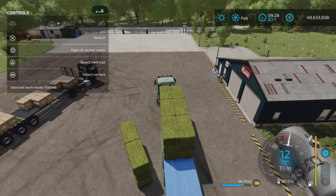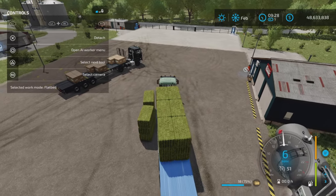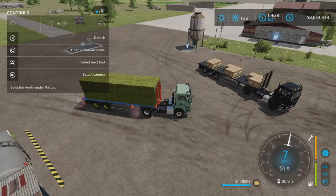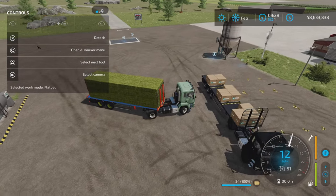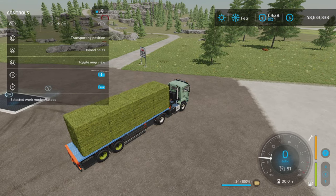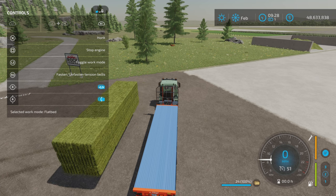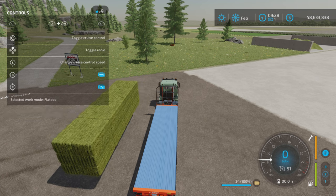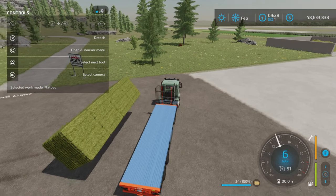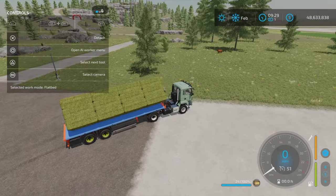It doesn't have a super huge pickup area — you have to get quite close. Just to show you the bale loading in case you were wondering: unload is triangle, and then you can unload. With L1 and R1 you get various adjustments — up and down — so every sort of adjustment you want, you can have. That is the bale loader.